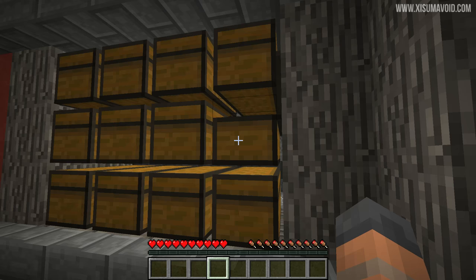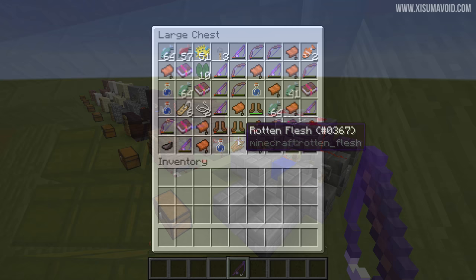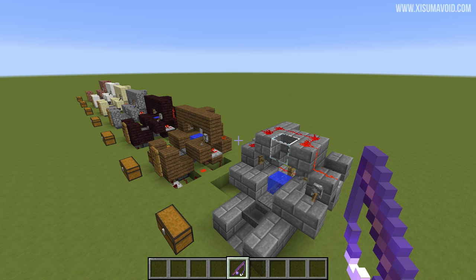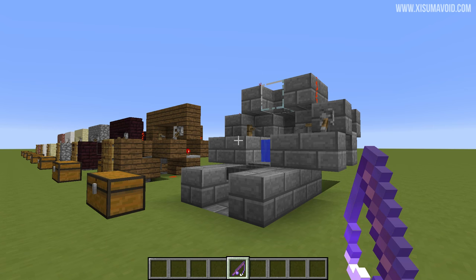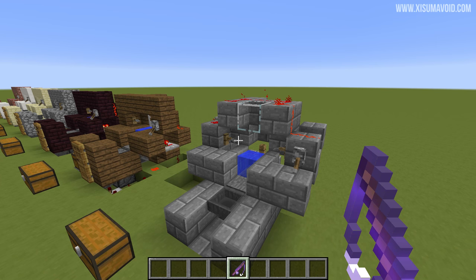Unfortunately these were broken in snapshot 16w33a and right now we are in the world download for panda4994's classic fishing farm. Some of you are going to point out that panda has made a smaller fishing farm, however that one isn't as reliable as this one. If you are playing on a server it can run into some issues; in single player it is fine, but this one will work on both single player and on a server as well, which is why I've chosen it to be fixed.